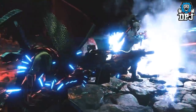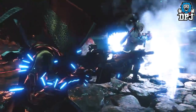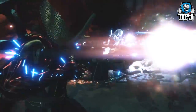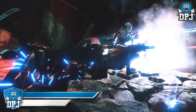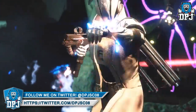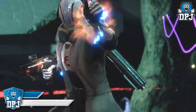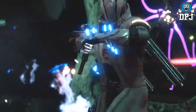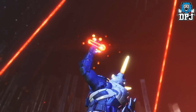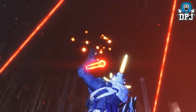Next up we see what I believe to be a new exotic armor piece — gauntlets for a hunter, looking absolutely awesome with those blue light-up spikes on them. Interestingly, the next shot shows a warlock wearing what also has to be new exotic gauntlets, which share the same kind of blue light theme. Both are looking epic.